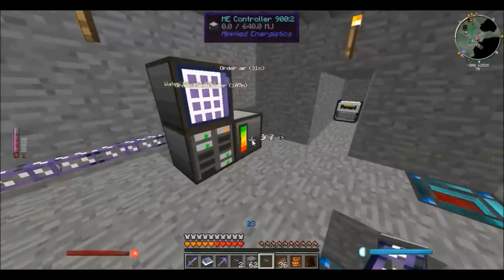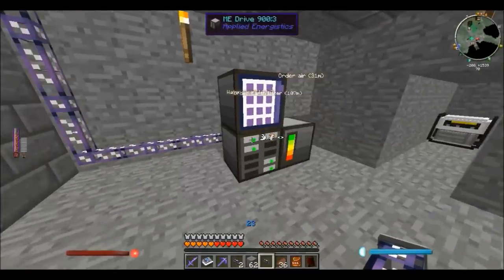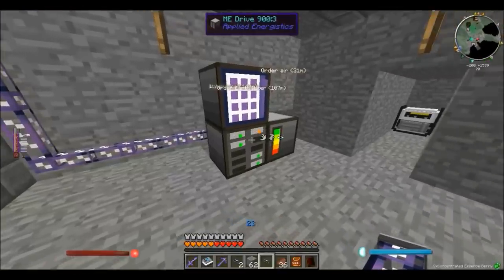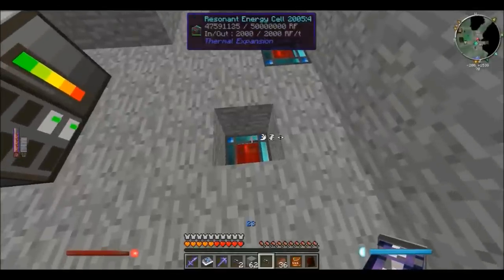I'm using more power now but that's because I have more cables. I even have a couple of precision export buses — that's going to be the one that takes the ores from my system into the grinders. I also have one basic export bus to take the canola to the one grinder. So it's going to be quite automated. This resonant energy cell here — you can see it's nearly filling up.